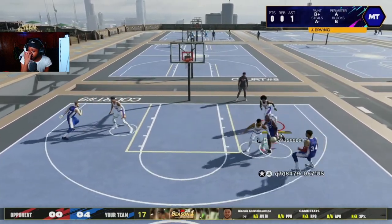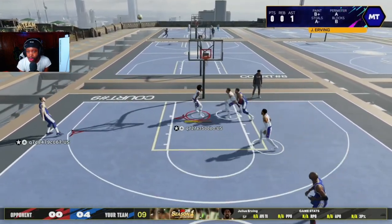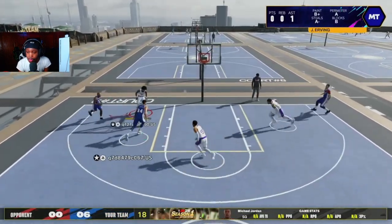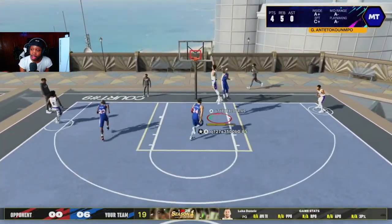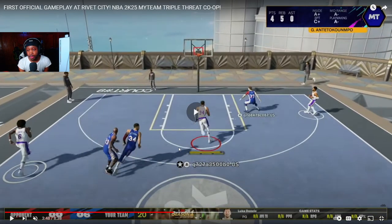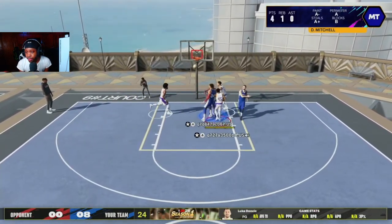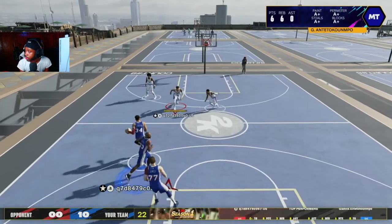I got some more information from another YouTube video — there aren't any more shot percentages. When you shoot the ball it doesn't show your percentage; it's either open, very open, and they have new contest labels called tight, very tight, and lightly pressured. The rebound chaser badge pops up. That little behind-the-back move was pretty nice — a 6'11" Giannis Antetokounmpo doing that behind the back pretty fast. Michael Jordan is on cold right now — that is crazy.